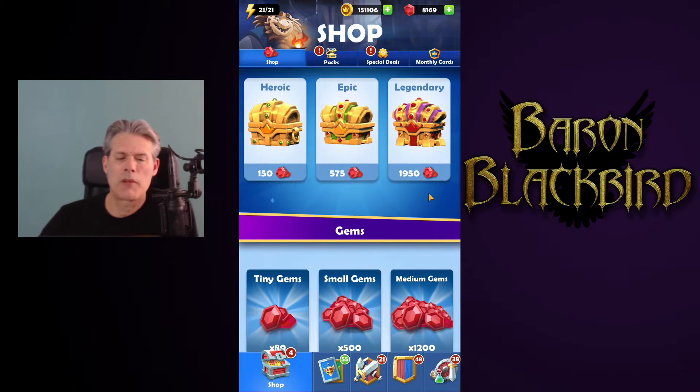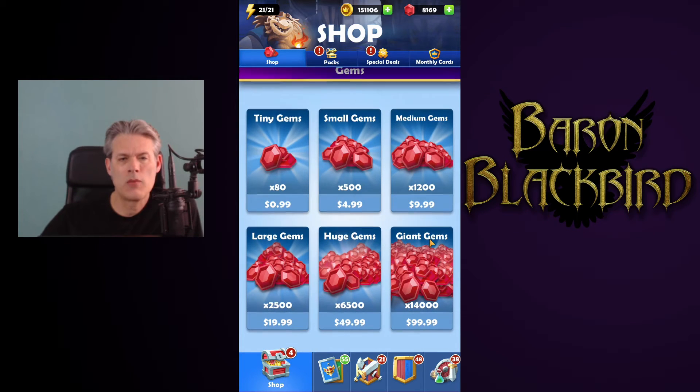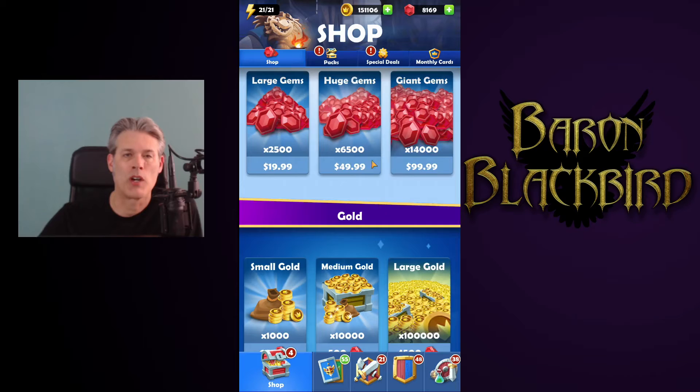Heroic, Epic, and Legendary Chests — we talk about those on a regular basis. We'll be covering those once again on our extended item shop review, which is every Saturday. These are not something you want to buy today. We have no special deals on gem purchases here today. These are all a pass, except we are looking at the 500 gems for $4.99 US. We'll round that to $5, so one gem equals one penny for today while we're doing our valuations.